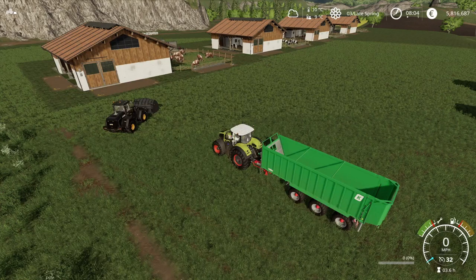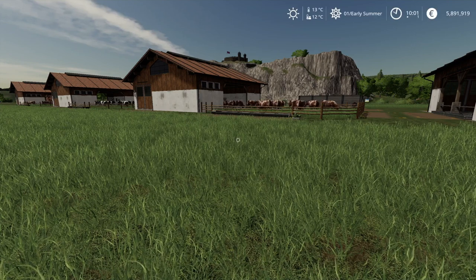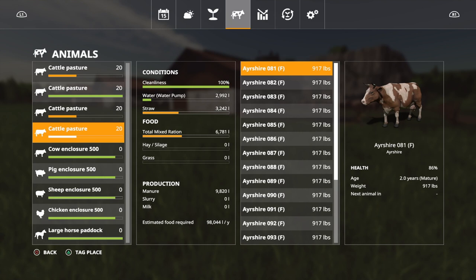We are now in early summer — one game day in, equivalent to one month. Our first Ayrshire control pasture has used about half their feed and half their straw; the water pump is chugging away. Manure production is at 9,820 liters. Health has gone up from 80% to 86% for all these pens. Scrolling through the animals, rather than saying 'not fertile' they now say 'next animal in 0.7 years.'